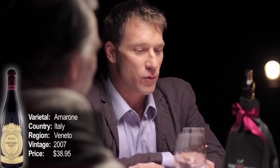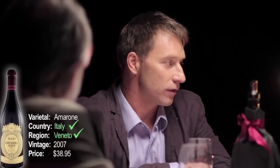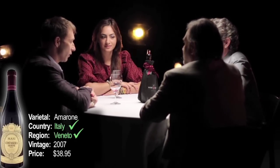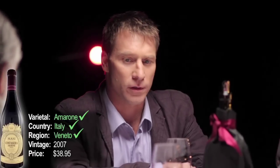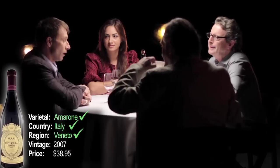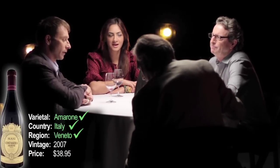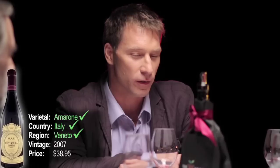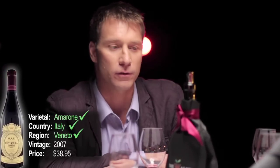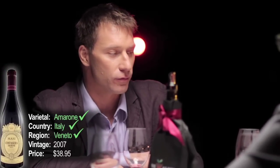Thanks for doing the work for me, gentlemen. Same region — Italy, Veneto, Corvina blend. Although, judging by the level of alcohol here, I'm going to move it from Ripasso to Amarone — 14, 15% alcohol. That's very cagey. And the price: if it were Amarone, it would be a little more expensive. I don't think it's a top example, but it's certainly $35 range. Vintage: 2007.